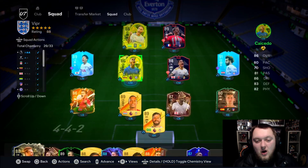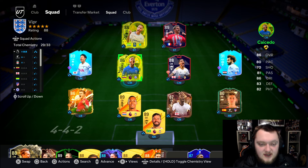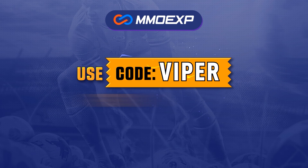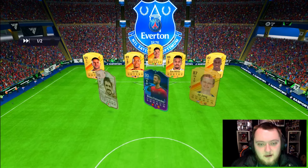I think this card looks amazing, I really like him and think he's well valued. Let's get into a few games and see what he can do. If you need cheap, fast and reliable FC24 coins, make sure to go to mmoexp.com and use my code VIPER to get 5% off your order.